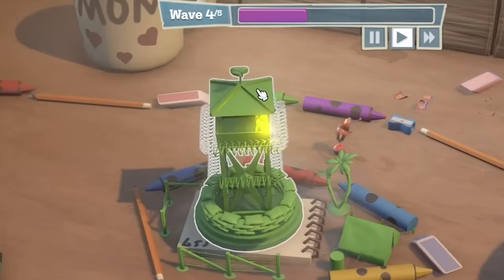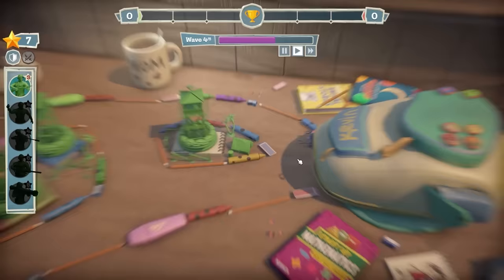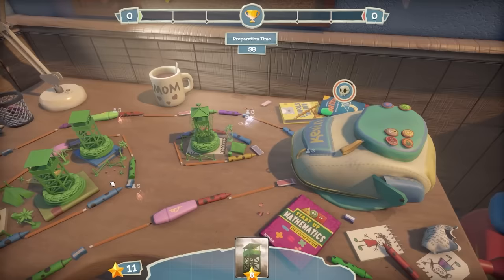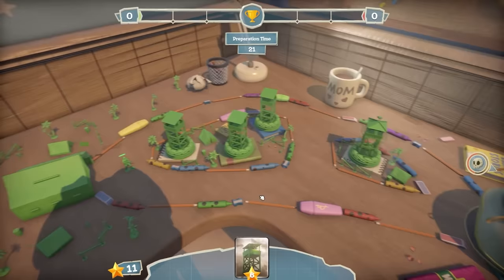There are several soldiers in there so they are blitzing through the robots. But here are the big bots - the first one is going down fast. I think we're going to be absolutely fine. We're being attacked by five of those, then three of the big ones crossing over, then four of those. So let's upgrade this back one - it's going to cost 10 stars but they deal more damage.